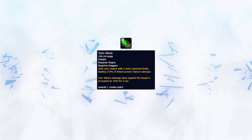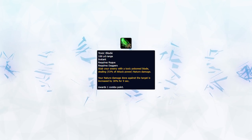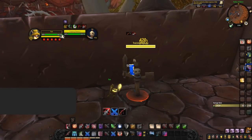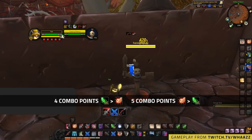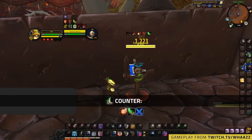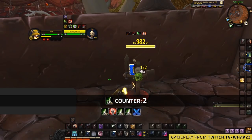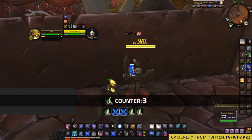To combine with your Kidney Shot, you should be saving your Toxic Blade — this ability not only deals some decent damage but increases your nature damage by 30% to that target. For a standard burst window: first make sure you have your Garrote and Rupture up on the target and get five combo points. If you end up with four, you can use Toxic Blade before your Kidney Shot; if not, use it the global after. Maximise your Envenoms during your Toxic Blade window by spamming Mutilate until you can Envenom, remembering to Envenom at four combo points if you're not playing with Systemic Shock.